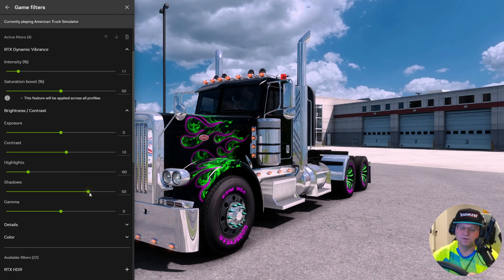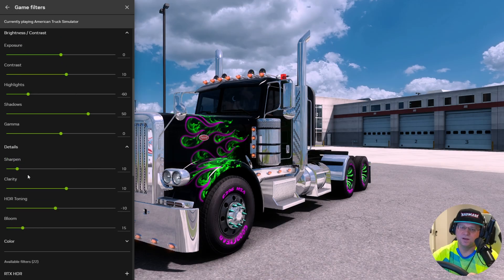Same thing with shadows — I haven't touched gamma. Details are very similar. This helps get rid of the jagged edges that you would see on the truck itself or on buildings, possibly in the clouds. So this helps get rid of that.